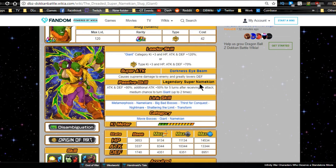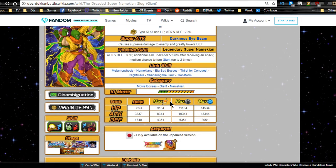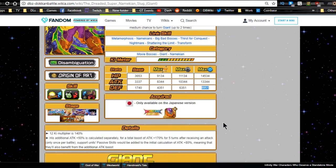Passive skill Legendary Super Namekian: Attack and Defense +80%, additional attack +50 for five turns after receiving an attack, medium chance to turn Giant up to two times. I feel they should have increased that to ten or seven turns, but five turns is still decent. Link skills are Metamorphosis, Namekians, Big Bad Bosses, Thirst for Conquest, Nightmare, Shattering Limit, and Transform. Categories are Movie Bosses, Giant, and Namekian.